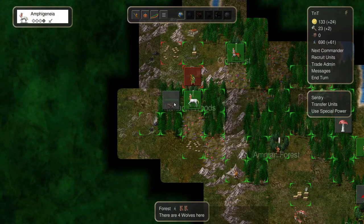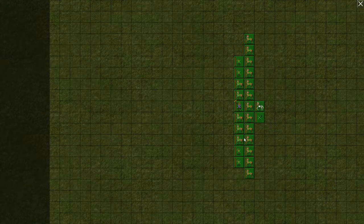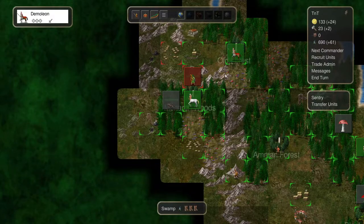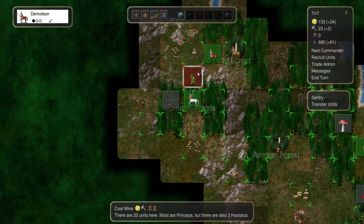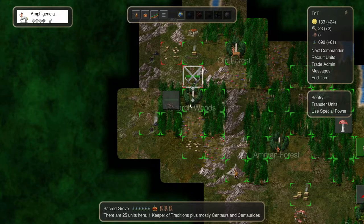Amphigenia is here with a couple of wolves there. We have all our units here - we'll take this one as well and then attack north here. He has everybody. Move in here. Everybody under command here - let's move in. We want to do that. There are four wolves - I may need to leave a token force here. I don't need everybody, so we'll leave the two here. Maybe something like that.